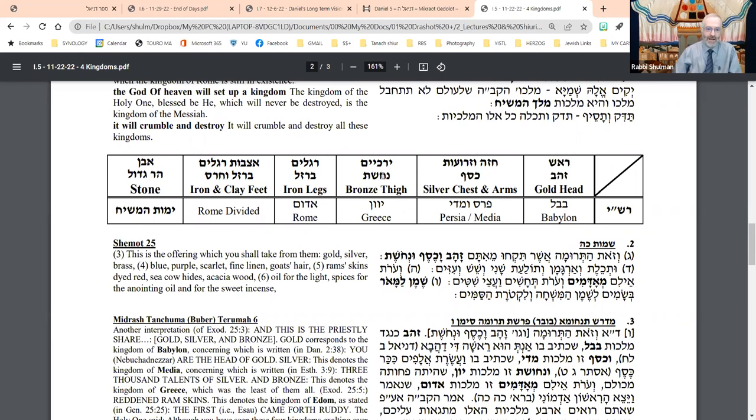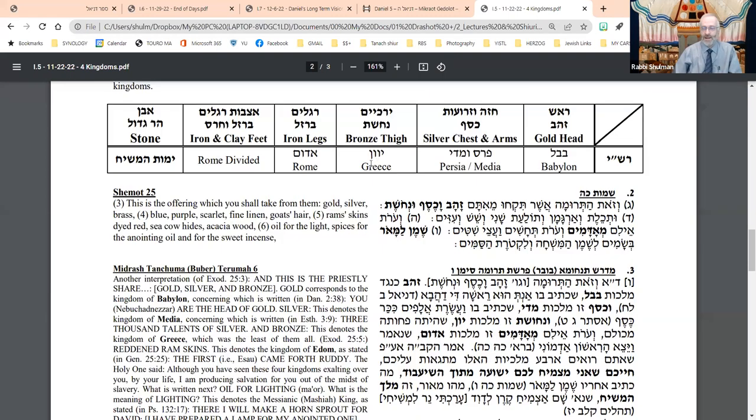Then you have the thigh made out of Nechoshet, whether bronze or copper, representing Greece, and then of course the iron legs representing Rome. Eventually the split of Rome is represented by the iron and clay in the feet — kind of mixing and not mixing, semi-mixed but not mixed. Rashi says this refers to the division within Rome, and ultimately that rule of Edom or Rome will lead all the way to Yomot HaMashiach, to that stone that represents the messianic era.